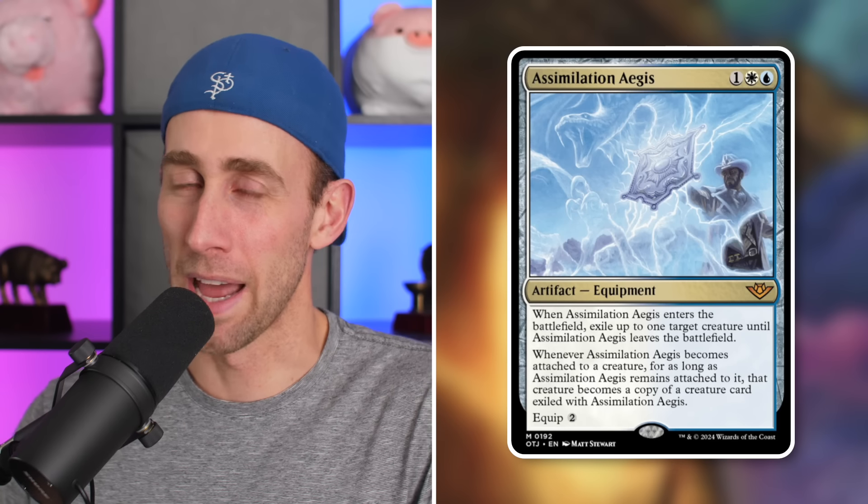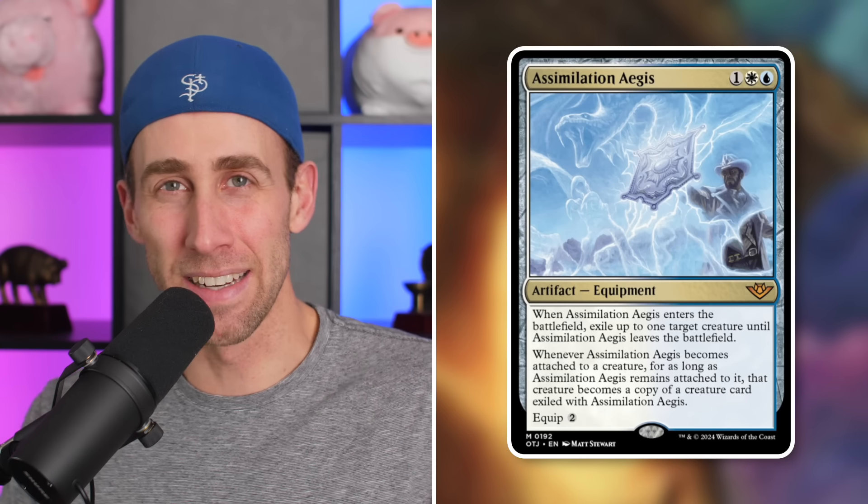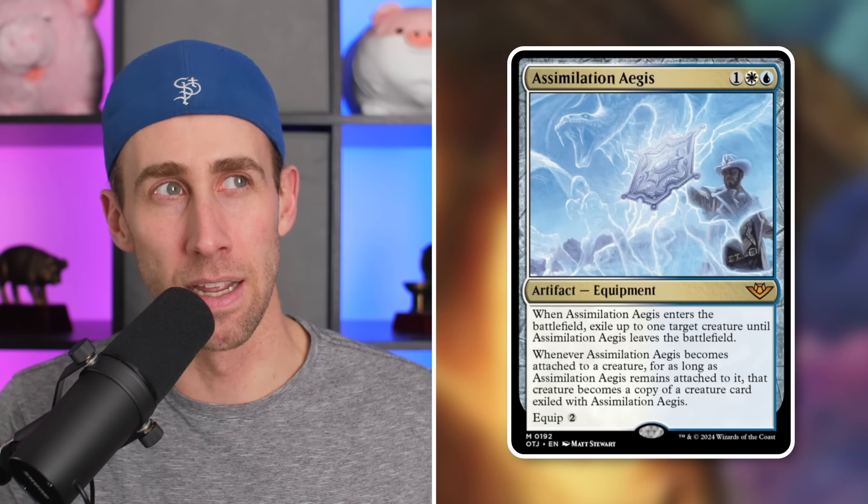There's so many amazing ones to talk about. First up, we've got a very spicy brand new mythic that is really interesting. I can see it seeing a good amount of play and takes a concept and makes it pretty unique. It's an artifact equipment for three mana in Azorius — Assimilation Aegis. When equipped, it exiles up to one target creature until it leaves the battlefield. When it becomes attached to a creature, for as long as it remains attached, that creature becomes a copy of a creature card exiled with it.